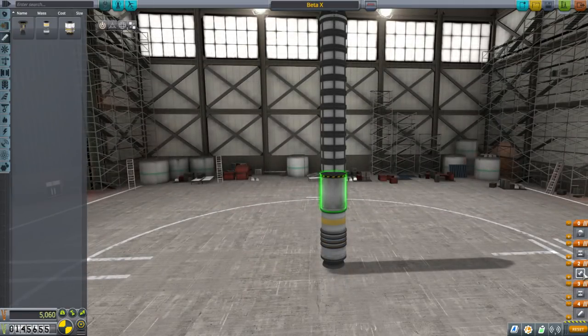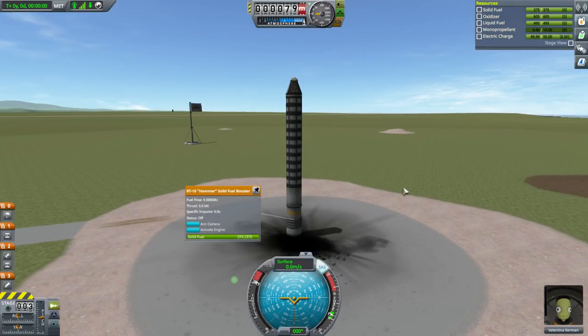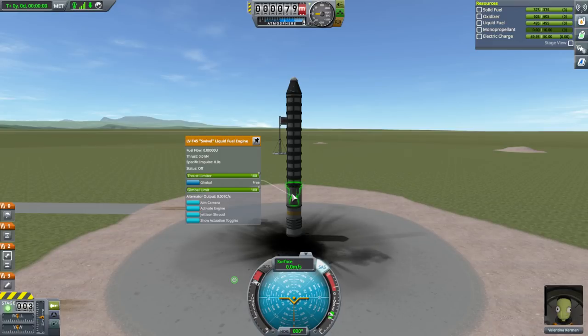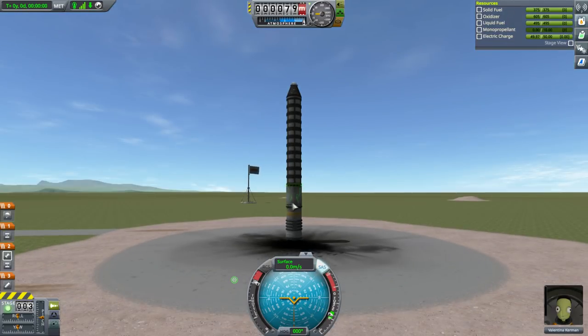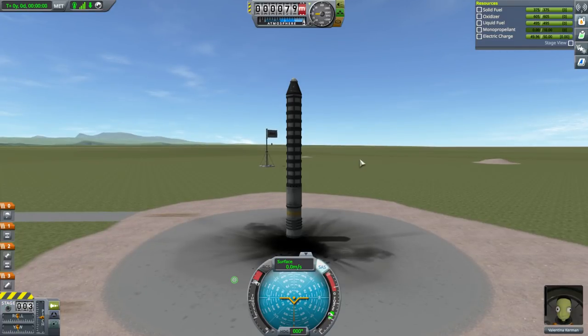We want to stage this engine at the same time as we decouple, so that we don't have a little period with no thrust. Something you'll notice right away is that SRBs are almost never optimal stages — they're not the greatest things ever. Their goal is to get you off the ground quickly so that you can light the more efficient engine in less atmosphere. The efficiency of the engine is related to how much atmosphere is pushing against the thrust coming out.